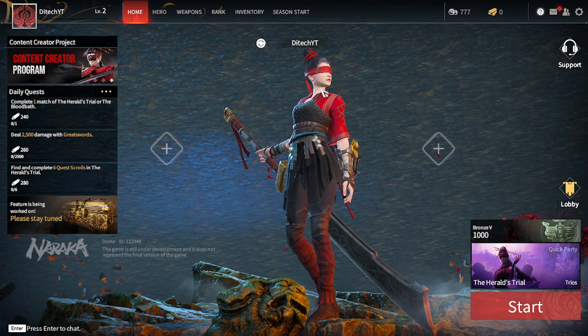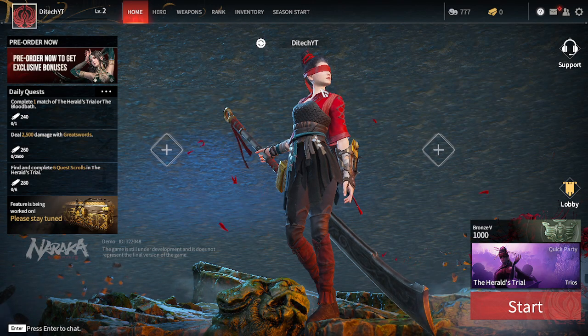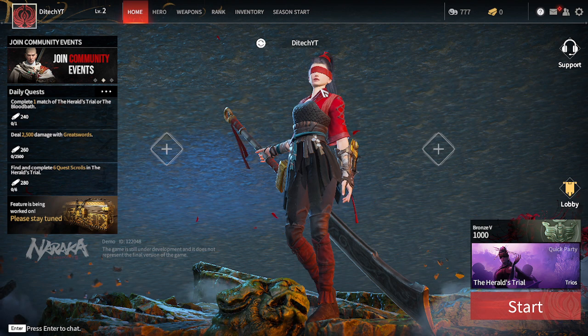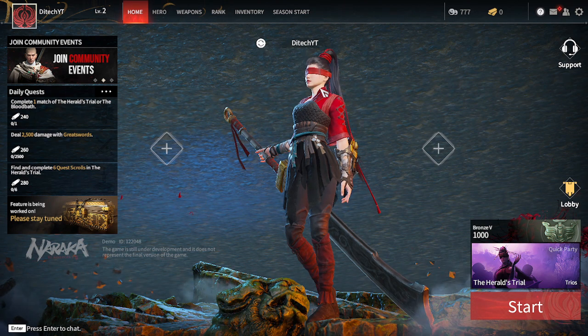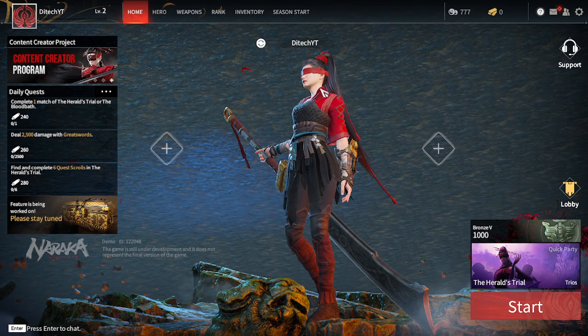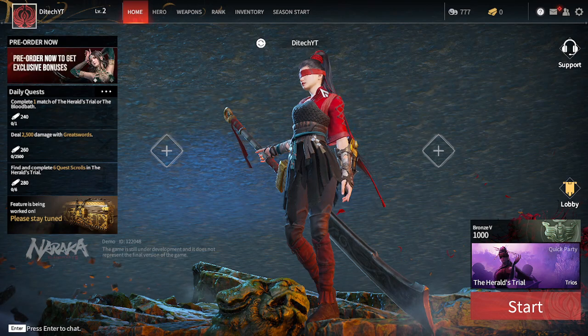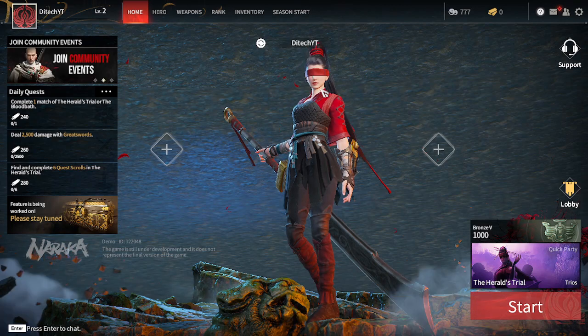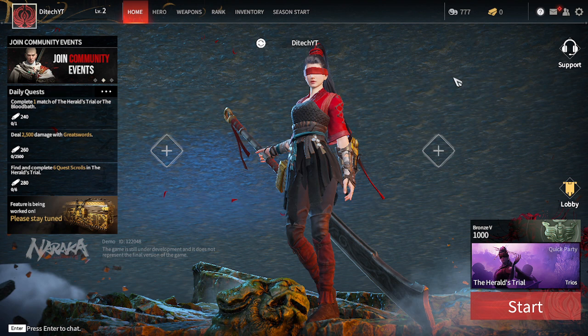What's the best graphics settings for a low-end PC? My PC is a laptop with an Intel processor and no dedicated graphics card — just Intel integrated graphics. However, I play this game at about 30 FPS, which is pretty good. I'm going to show you my graphics settings right now.